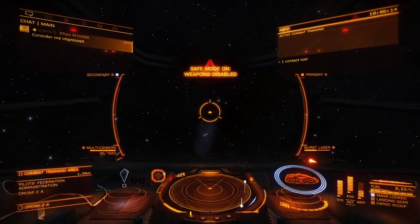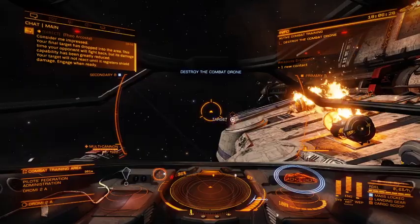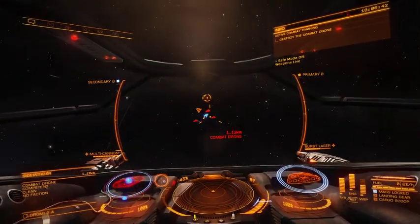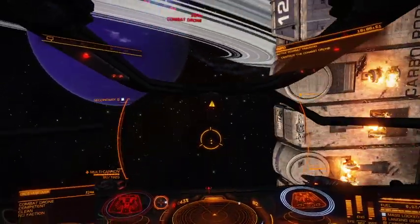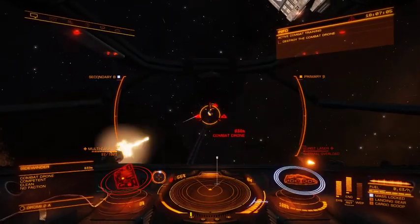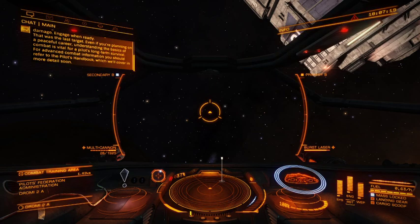Consider me impressed. Your final target has dropped into the area. This time your opponent will fight back, but its damage capability has been greatly reduced. Your target will not react until it registers shield damage. That was the last target. Even if you're planning on a peaceful career, understanding the basics of combat is vital for a pilot's long-term survival. For advanced combat information, you should refer to the pilot's handbook.